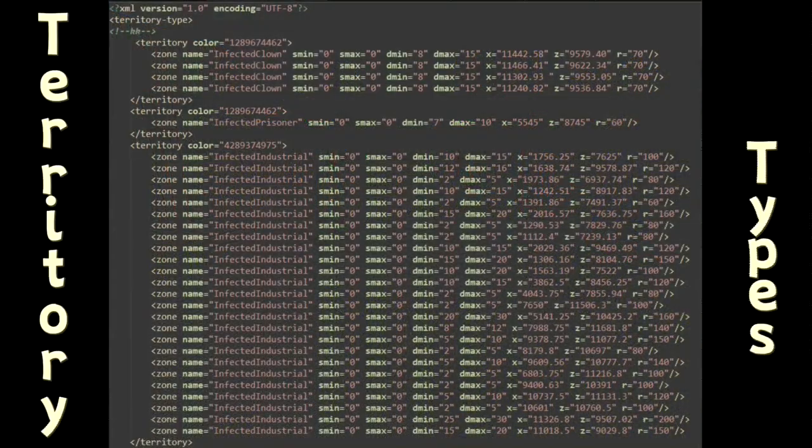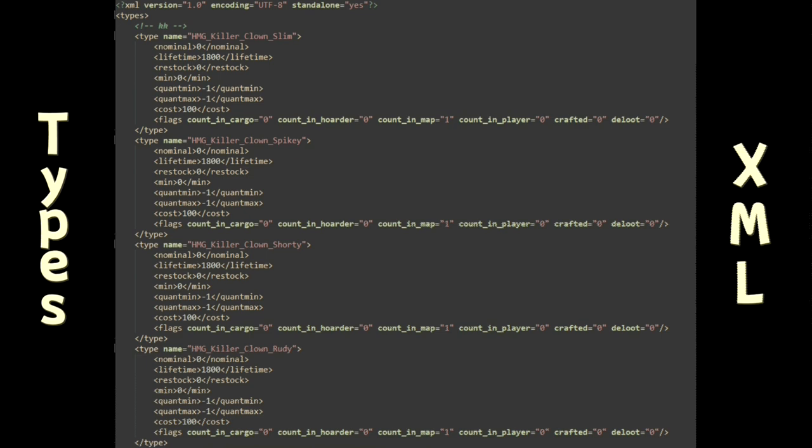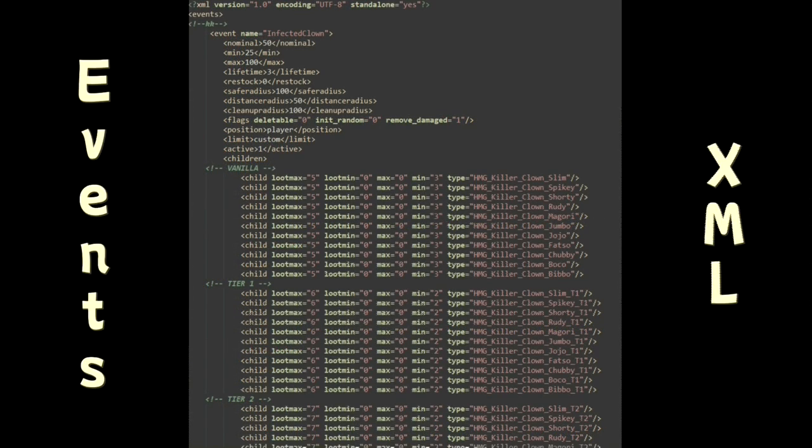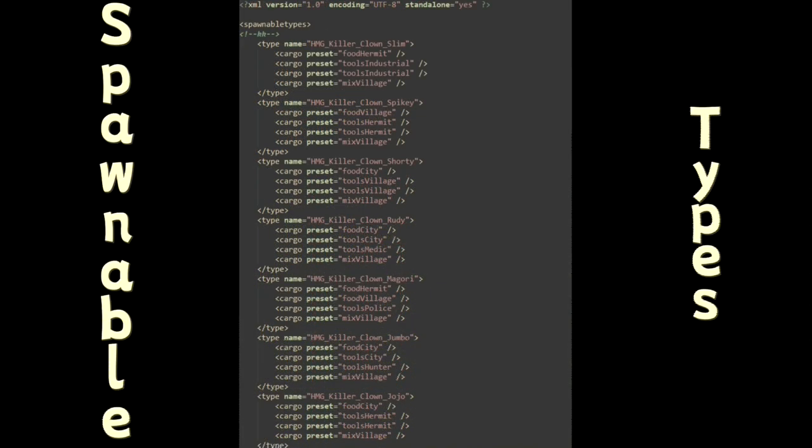One of the features of Huffy's Killer Clowns mod is the customizable XML files, allowing server owners to tailor the experience to their liking. Whether you prefer a more challenging encounter or a casual playthrough, you have the freedom to adjust the settings to create the perfect balance for your server.